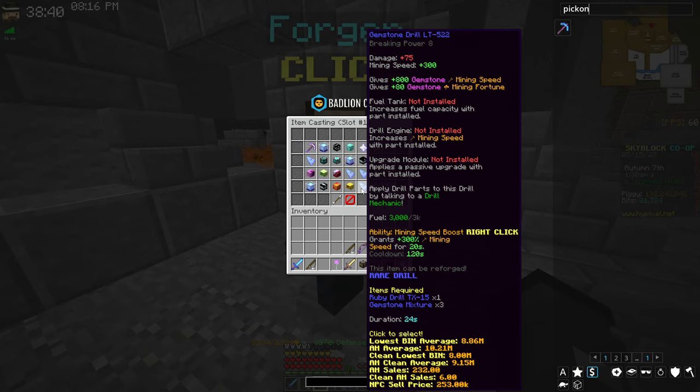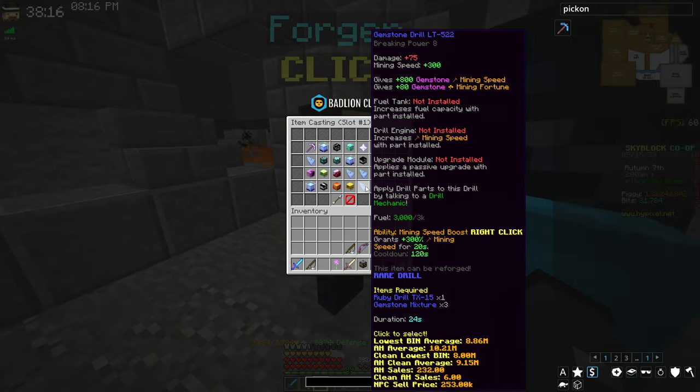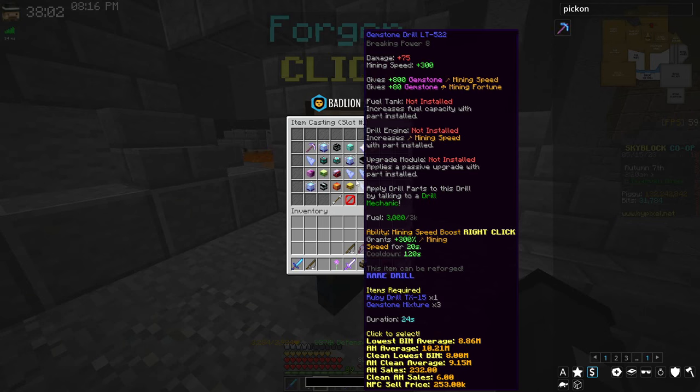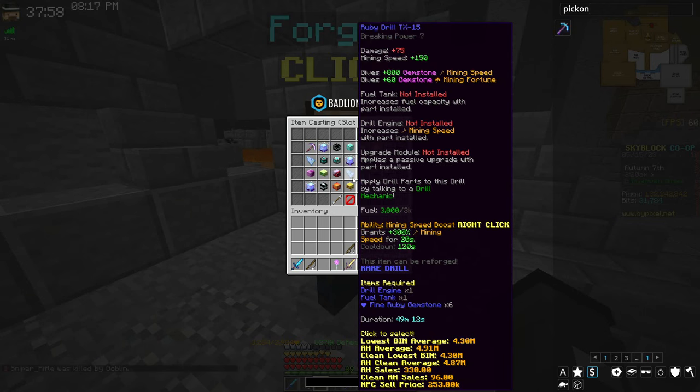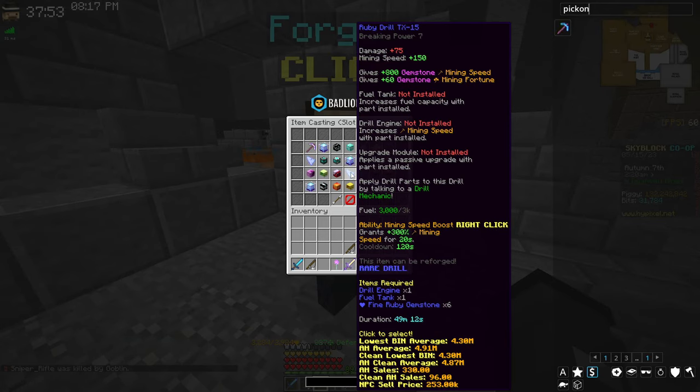The next upgrade is the gemstone drill, which gets an extra 150 mining speed but costs four to six million more to upgrade. These prices are current as of May 15, 2023, so ratios should stay similar even if prices change. Honestly, I don't recommend upgrading to the gemstone drill in the first place. If you're really rich, the Ruby drill beats buying a bunch of Pico Nimbuses, but otherwise it's fine to skip.